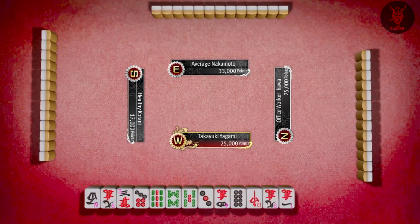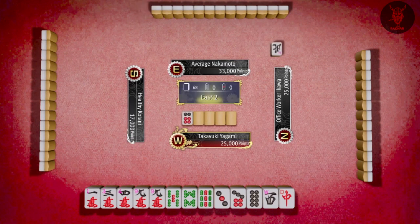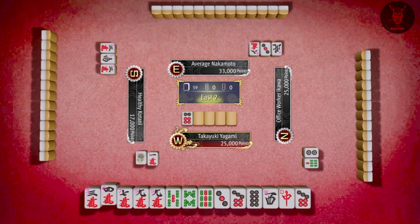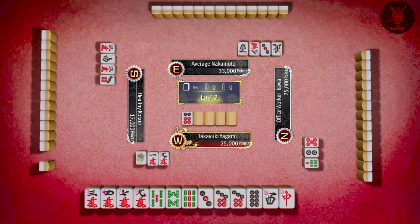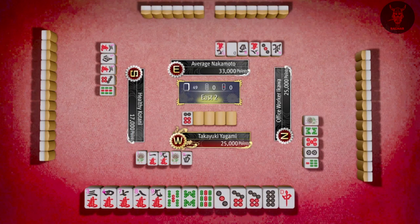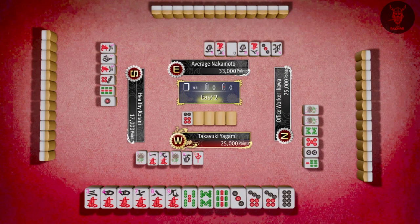There are various different ways to win. As you saw there the guy had an all-triplet hand. For example, to get a winning hand, if you had one two three — so on the screen now we've got three four seven — so if we had three four five, and then six seven eight, and then in green tiles five six seven, and in dots one two three, and then a double of like two dragons or two fours — that's a basic hand.